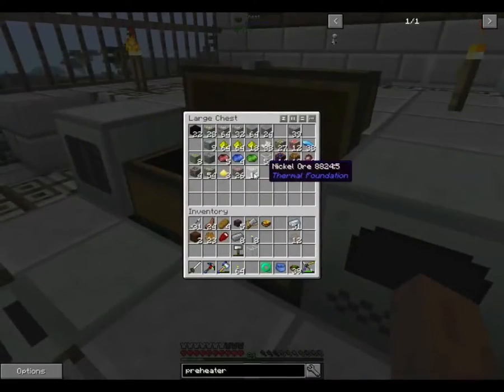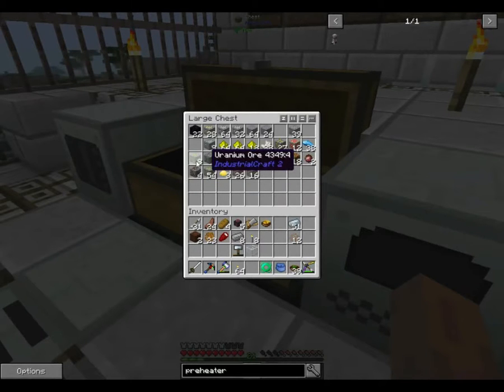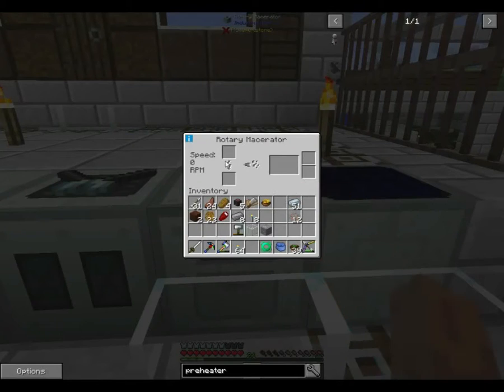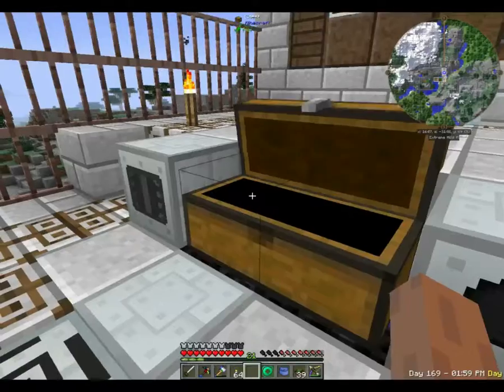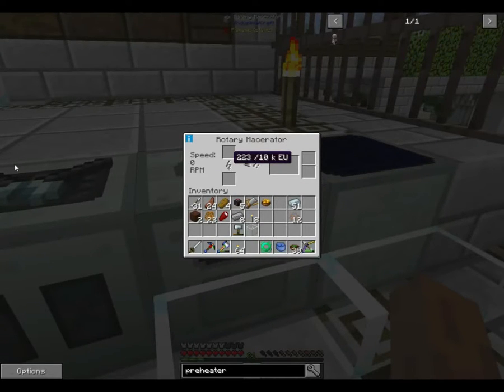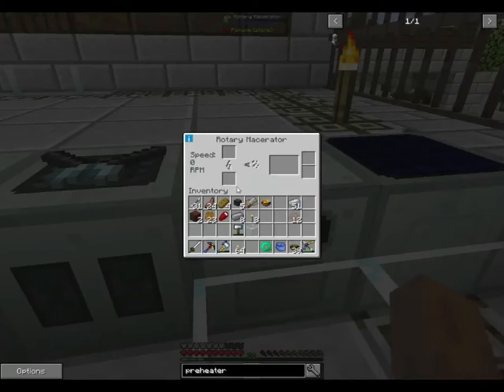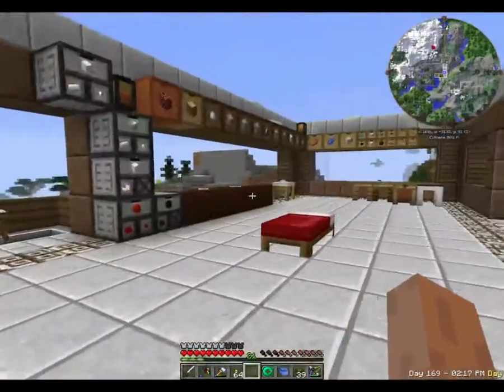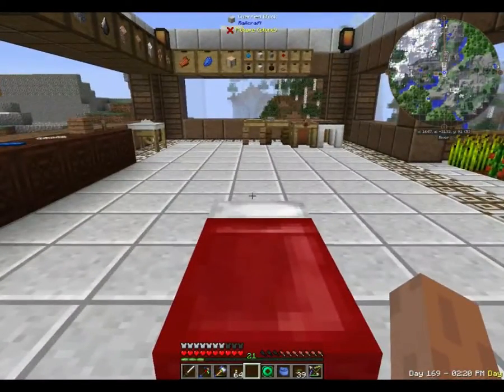What have we got we can throw in here? We'll throw a piece of iron in here. It starts out a little bit slower, but it will very quickly speed up and get faster — or it would if we had power. We're a little shy on power. Getting more power into this system is one of the things we need to work on, but we'll work on that next time. This has been Feed the Beast Beyond. I'll see you guys next time. Bye!